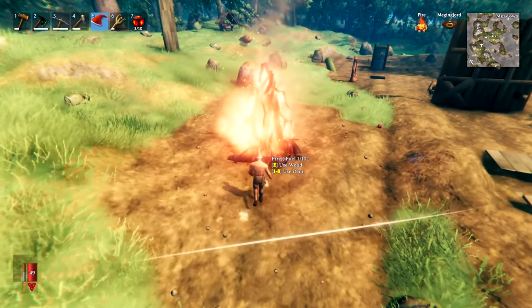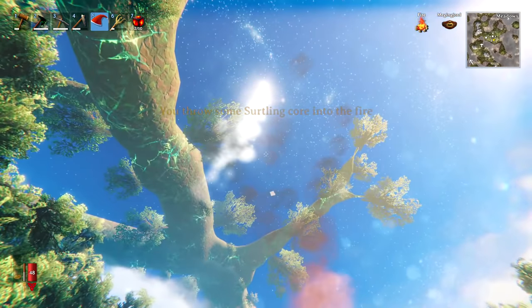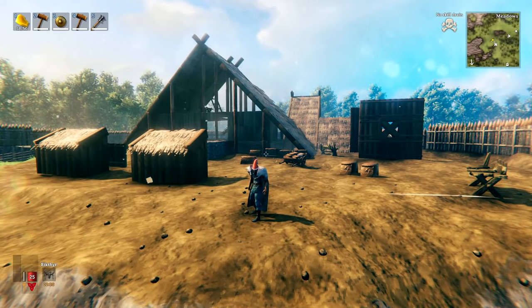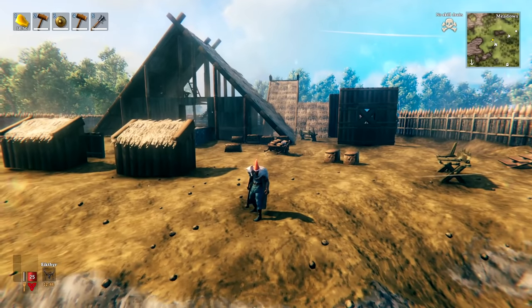While holding a crystal you can look at a fire and press the inventory number to use it and get a bit of a fireworks display. So there you have it — 50 new tips and tricks in Valheim. I hope you enjoyed the video, thank you so much for watching.